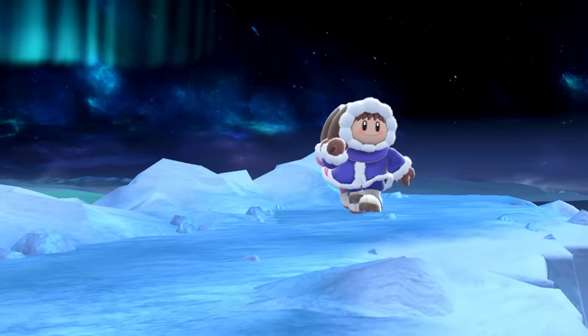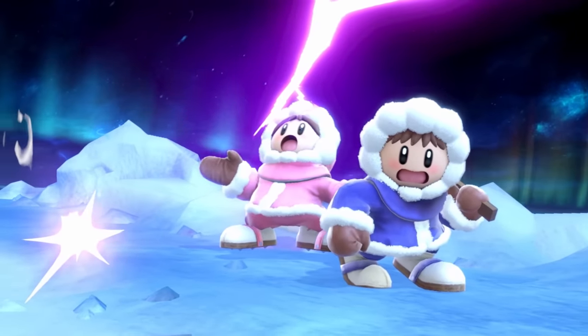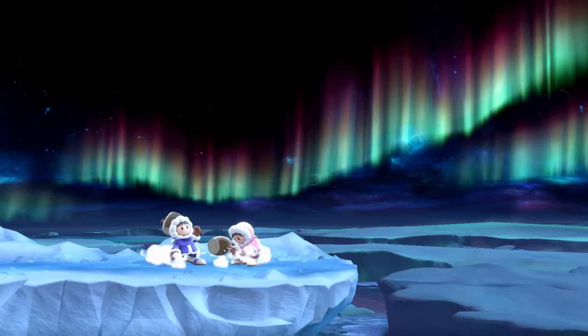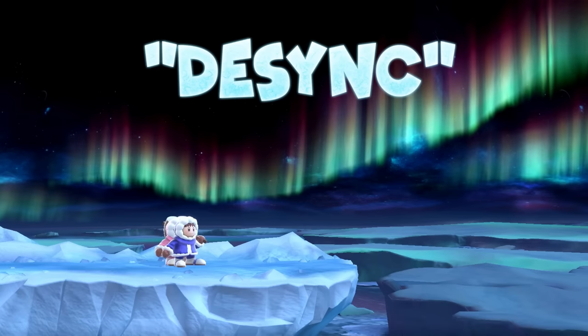The Ice Climbers are very unique in that they are two characters you can control at the same time, unless Nana gets hit by herself. Then a computer AI will take over, and until she is back and close to you, you cannot control her. This in itself can cause a desync between the two Ice Climbers.